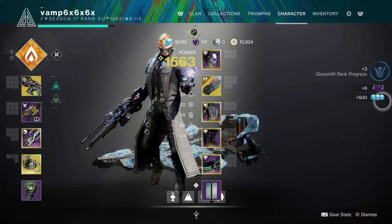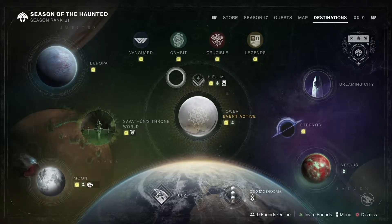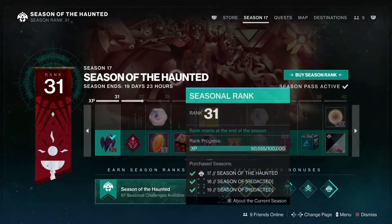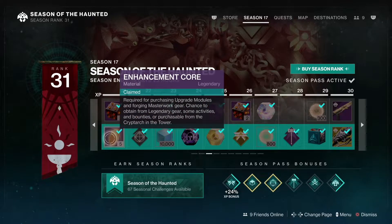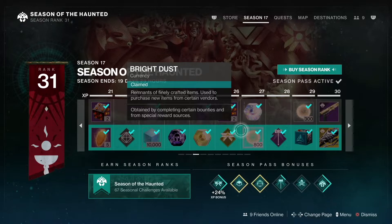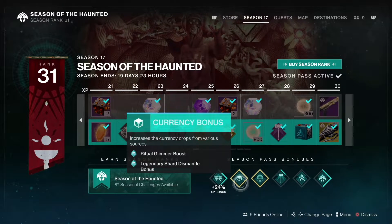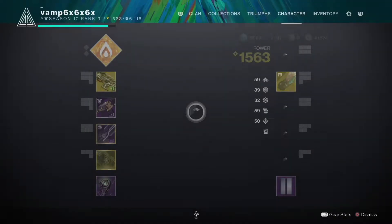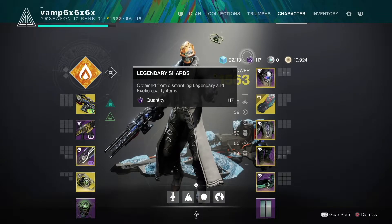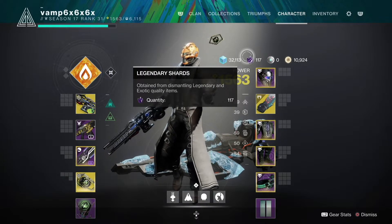Here's a neat little pointer: as you saw, I got Glimmer too because I was dismantling stuff. But if you buy the season pass — unfortunately this is only for the paid tier — you will not only get Legendary Shards from the season pass, but you'll also get boosters. Like right here: Legendary Shard Dismantle Bonus. Basically, you'll get an extra Legendary Shard whenever you dismantle one — so instead of three you'll get four, instead of four you'll get five, and so on.